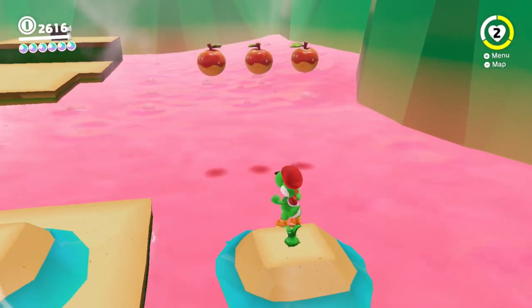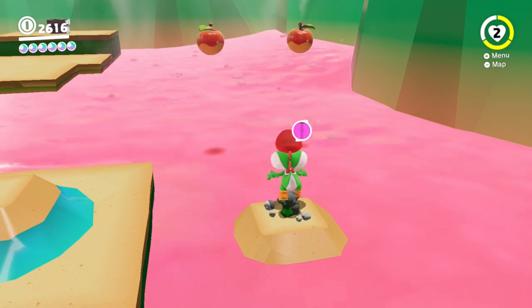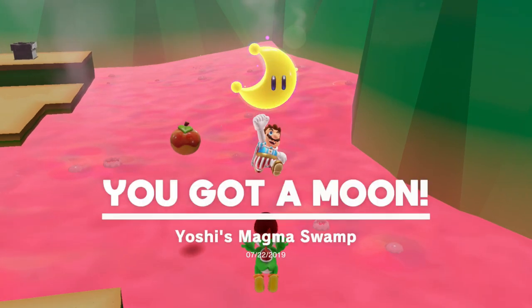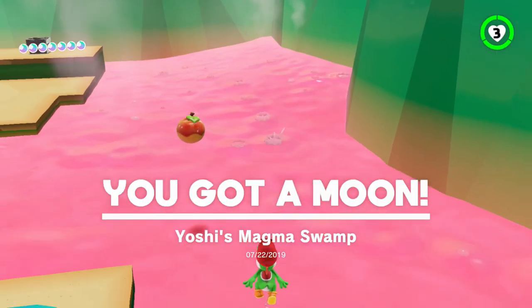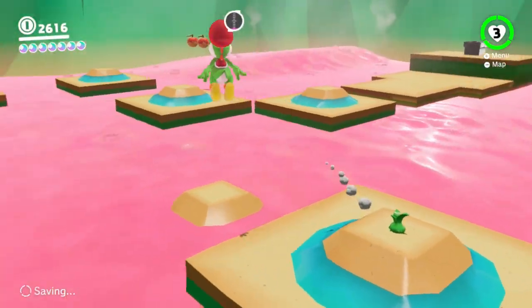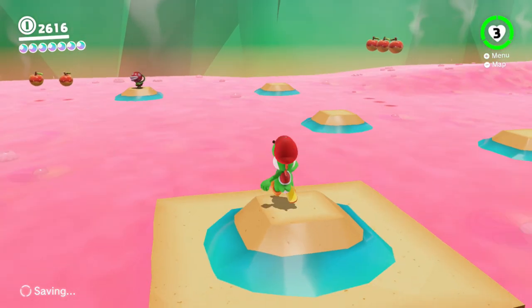Maybe I have to eat all the piranha plants - that's certainly plausible. Or maybe it's just two moons for getting fruit. Yoshi's magma swamp. I don't know why Yoshi would want to invest in such a property, but maybe because it's guarding the fruits.